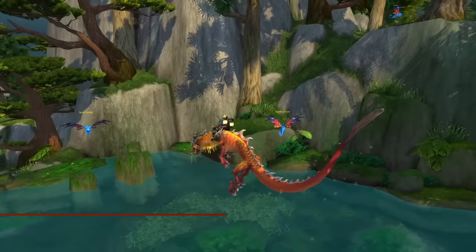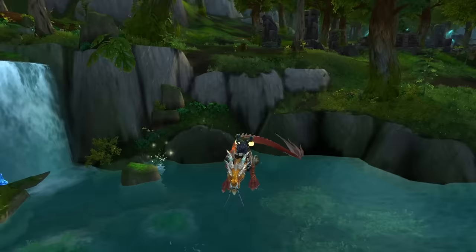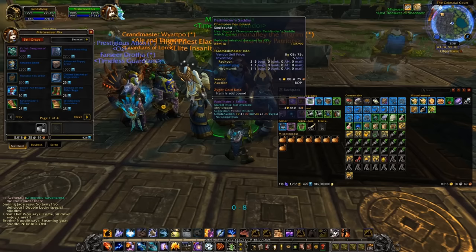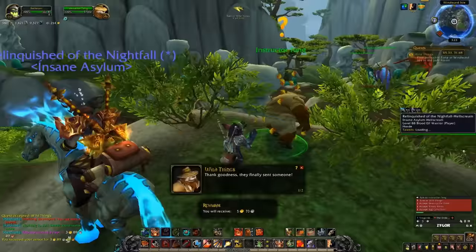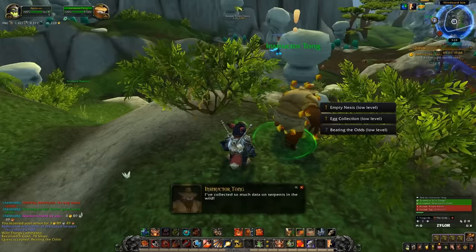At number 4, we have the three Cloud Serpents from the Order of the Cloud Serpent rep in Mists of Pandaria. Grinding this to Exalted lets you purchase three mounts all under 1,000 gold each. Just like the Sons of Hodir, this grind has recently been made a lot easier with changes to Time Walking. MoP rep has a leg up since once you hit Revered, you can buy the Grand Commendation of the Order of the Cloud Serpent, which gives a 100% bonus to all rep with the faction extending to all characters on your account — making getting to Exalted a lot easier.